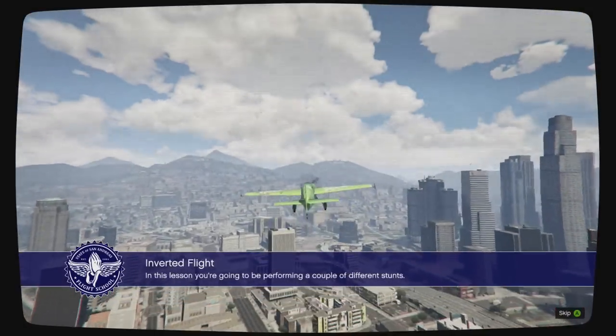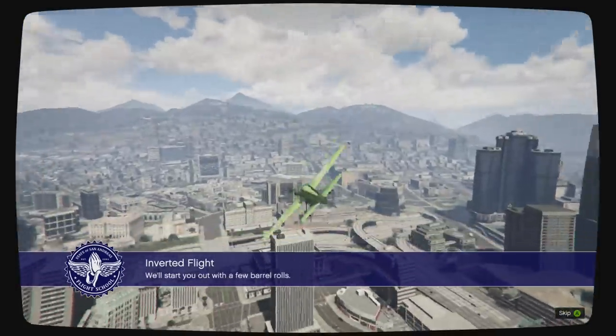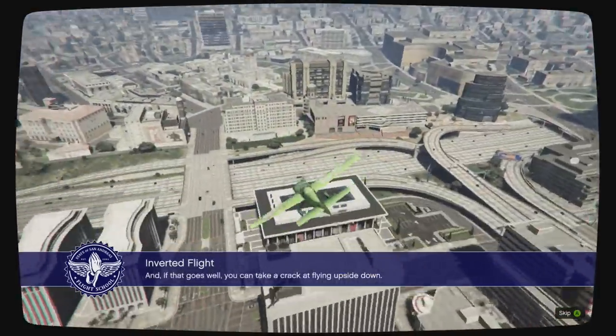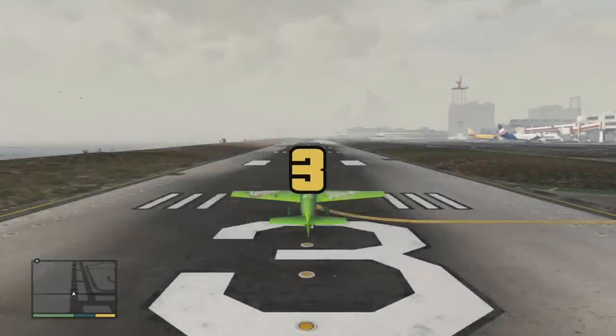In this lesson, you're going to be performing a couple of different stunts. We'll start you out with a few barrel rolls. And if that goes well, you can take a crack at flying upside down! My flight instructor actually took me in spins. We practiced spins and stalls. That was pretty crazy.